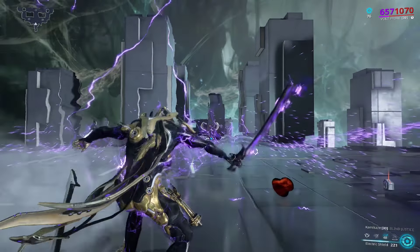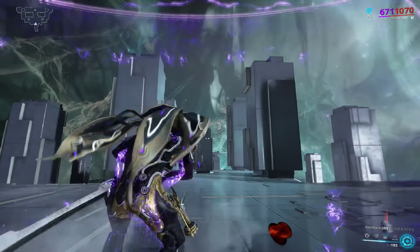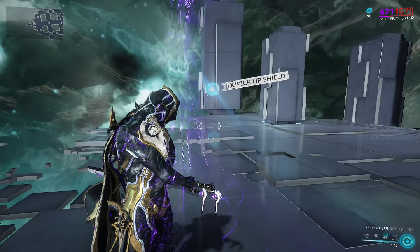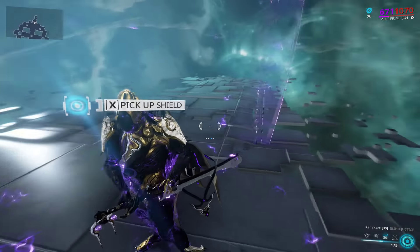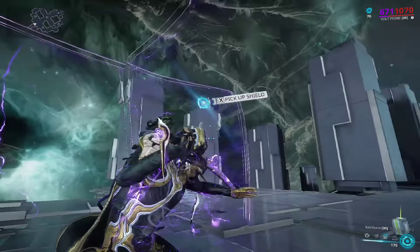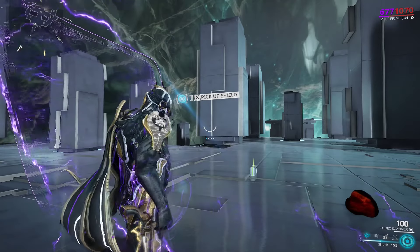Con number 1: it's very slow to the point where, if your Zaw's default speed is slow or your Volt doesn't have enough strength, your limb cracking will take time. And if you are not fast enough, the Eidolon will move and you will miss. This can happen the moment you remove the shield, and if your Magus Lockdown effect wears off, the Eidolon can move instantly without a second thought.